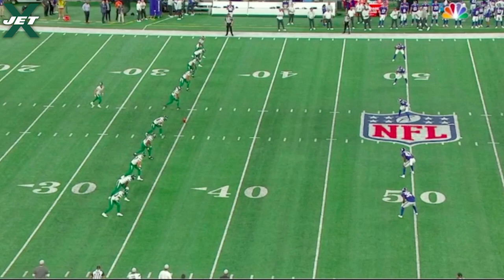The Jets had a lot of young players play really well in the preseason opener against the Giants, and one of those players was number 44, Jamien Sherwood, the fifth-round rookie out of Auburn. Sherwood made four plays in this game that really stood out, and I wanted to break them down, evaluate them, and show you what I saw.